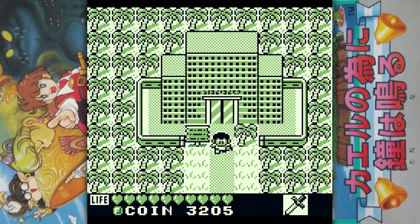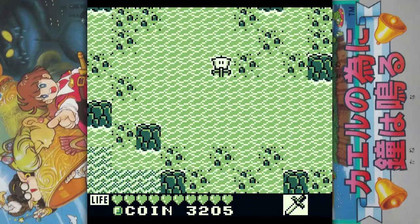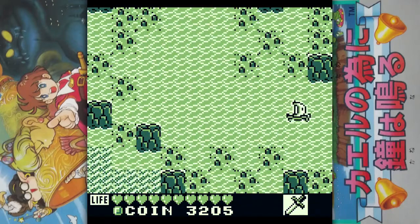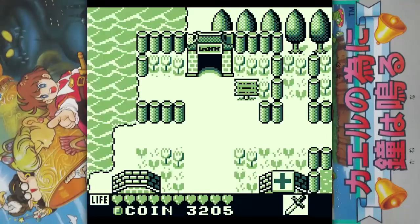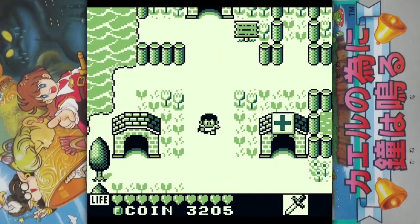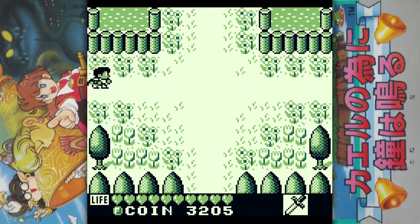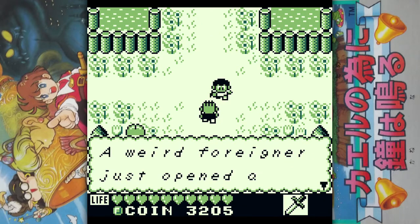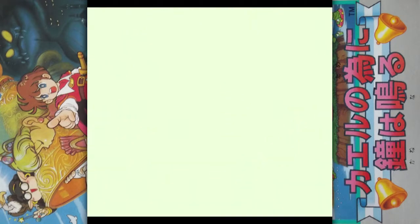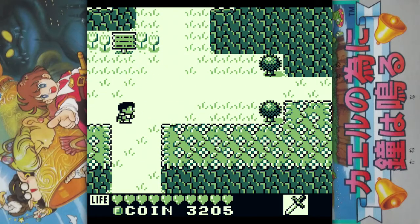Hi guys and welcome back to Let's Play for Frog the Bell Tolls. We got an upgrade — some sort of work glove — and that's going to let us push big rocks. So we are ready to head to the glacier. I hope to hear the bell ringing again soon. This is a strange land where spring and summer and all those seasons are controlled by the ringing of a bell.